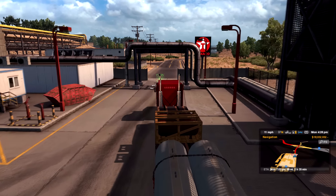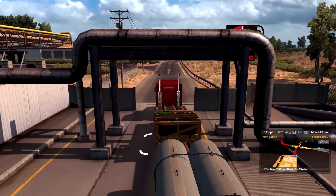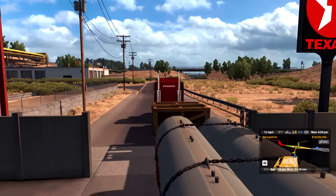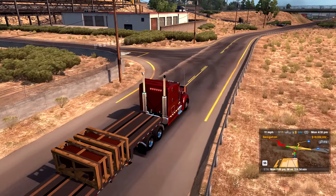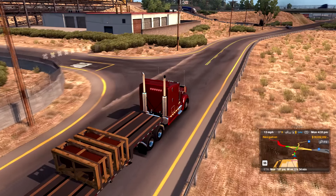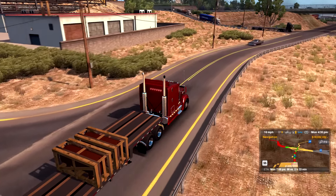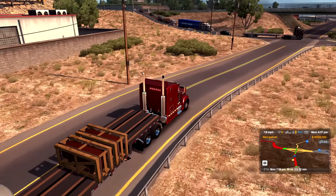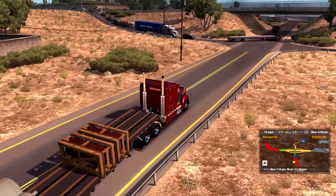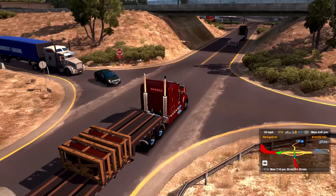I do like the one custom item on this truck and that's the lights in the back — they act as brake lights too. That's not something I put in there; it was already in there by default. Same for the cab lights you see along the bottom. So by default the truck isn't half bad, it looks fairly nice. But still, having a little more customization would be nice.